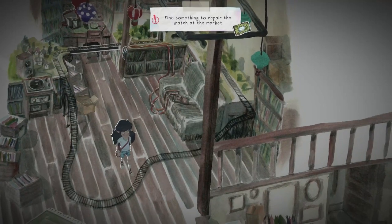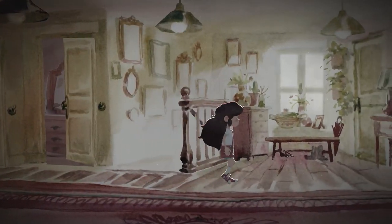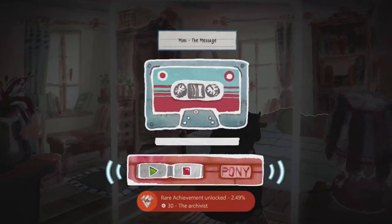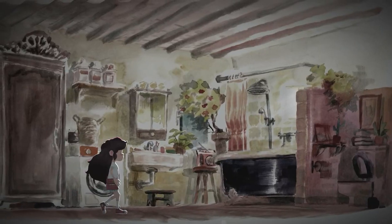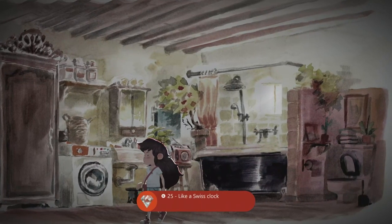Starting in this memory, head out of the room towards grandma's room — you'll get the last tape and 30 Gamerscore. Quit out and head into the bathroom and use the toilet for the last time, for the 'Like a Swiss Clock' achievement for 25 Gamerscore.